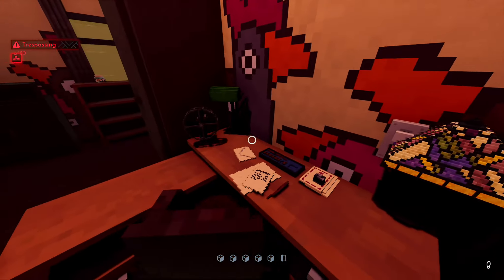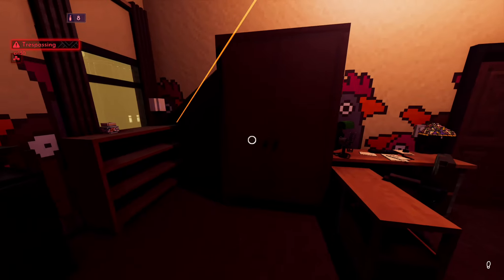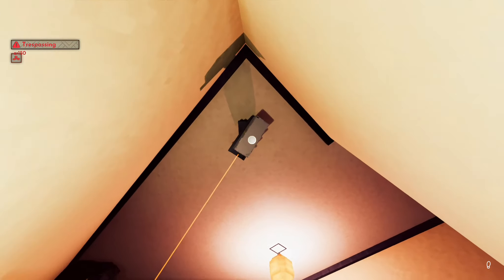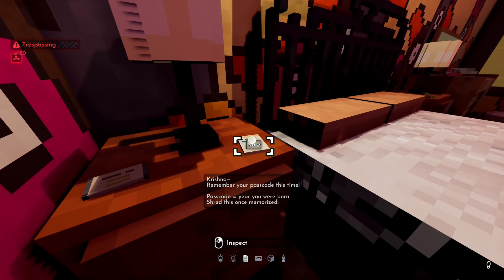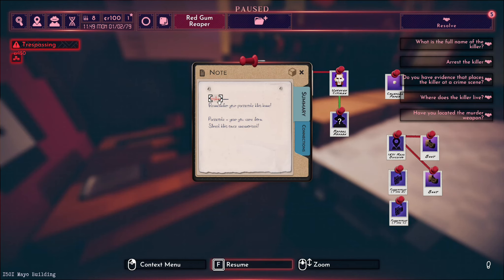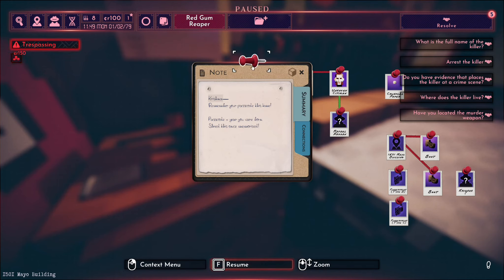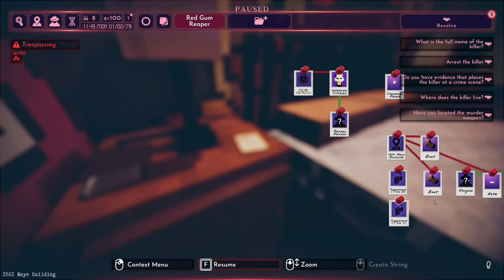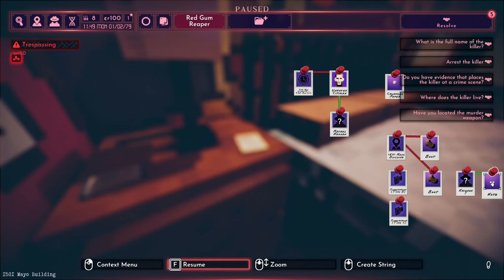Okay, so we're back in this room. Let's turn the light on - at least we can see better. We've got money. You can be a crooked private investigator - how did I forget about that? I can't reach it. As I was saying, you can be crooked - you can just take money, take things, you can do all of that. Oh wait, hold on. 'Remember your passcode this time. Krishna. Passcode year you were born. Shred this once memorised.' Well, we'll definitely pin Krishna. Let's pin the note too. We'll stick that over here, keep it all grouped together, and we'll link that to Krishna.